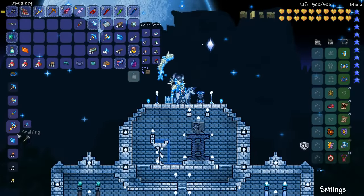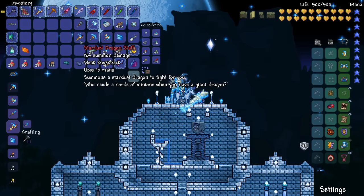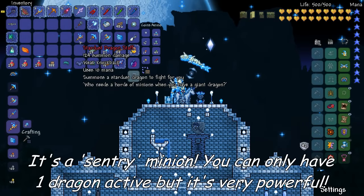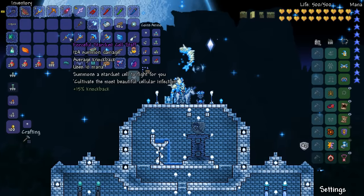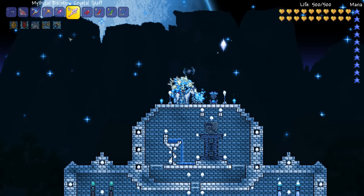Next thing we're going to craft is the Stardust Dragon Star, which works very much like one of the Frost Hydra or the Spider Queen Star. However, it is massively more useful — well, you'll see it in action, it's flying around me now. And the other new summoner weapon is the Stardust Cell Star. If you loved Ravens before, this is like upgraded Ravens to me personally. So that's enough chat, let's see these things in action.